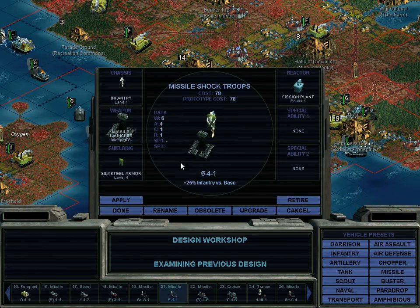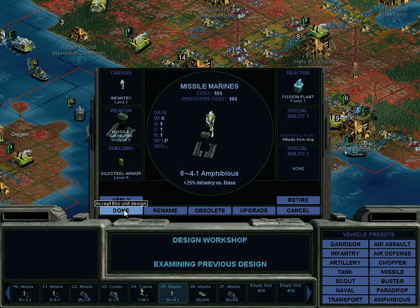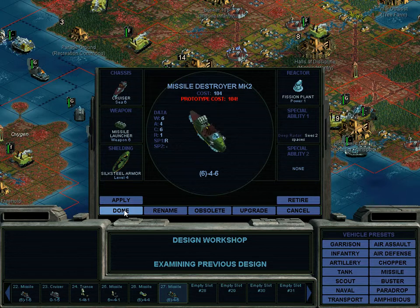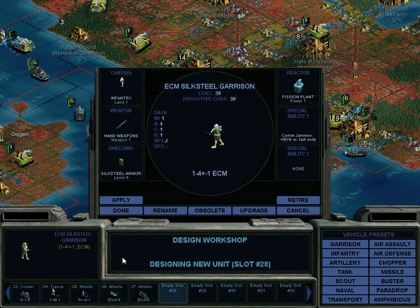Let's take a look at it. I don't think we really need those, but whatever. Trance silk steel garrison — yay, we finally have a new defensive unit. Missile marines — again, I don't think we need that. Missile skim ship, same deal. And the missile destroyer mark 2. Huzzah! This is what happens when you let it auto-design for you. You'll notice the basic now is the silk steel armor, so that's pretty good.